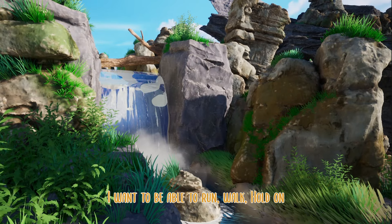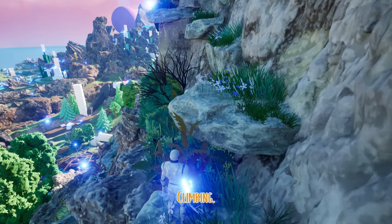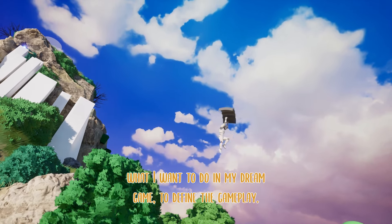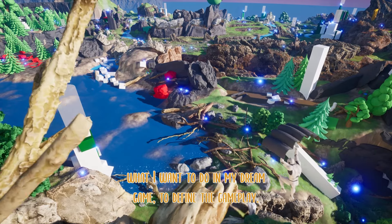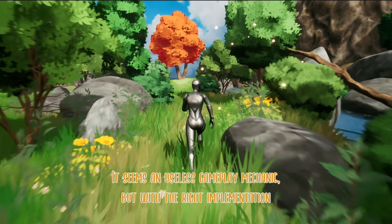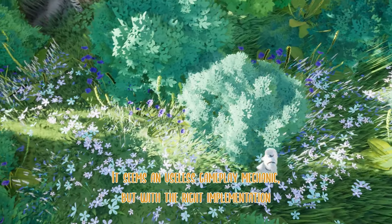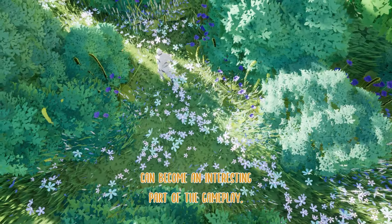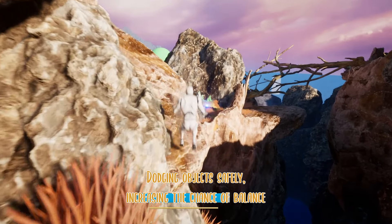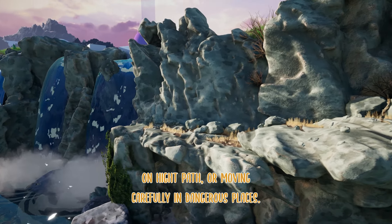I want to be able to run, walk, hold on to anything I want, climb — I want to explore a pristine and wild land. This is why I need to know what I want to do in my dream game, to define the gameplay. Let's take walking, for example. It seems a useless gameplay mechanic, but with the right implementation it can become an interesting part of the gameplay: dodging objects safely, increasing the chance of balance on high paths, or moving carefully in dangerous places.